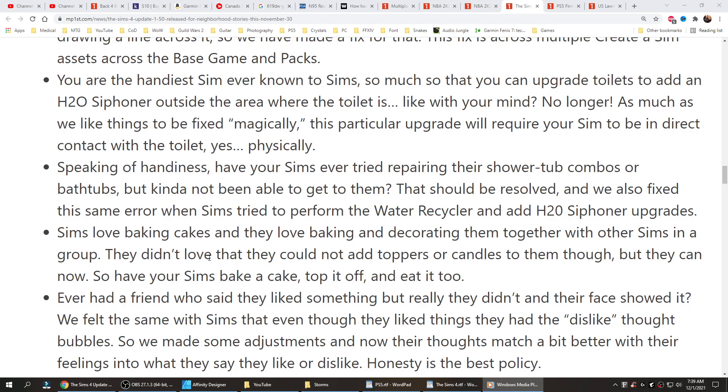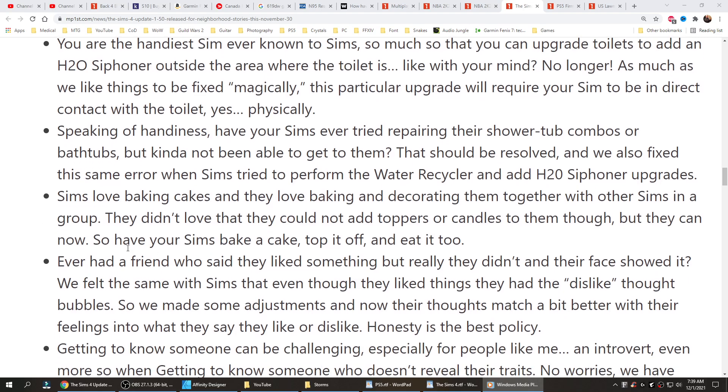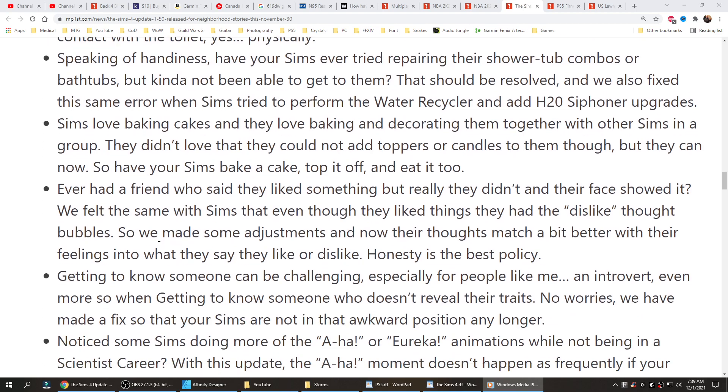Sims love baking cakes and they love baking and decorating them together with other sims in a group. They didn't love that they could not add toppers or candles to them though. But they can now. Have your sims bake a cake, top it off, and eat it too. Ever had a friend who said they liked something but really they didn't and their face showed it? We felt the same with sims — even though they liked things, they had dislike thought bubbles. So we made some adjustments and now their thoughts match better with their feelings and what they say they like or dislike.